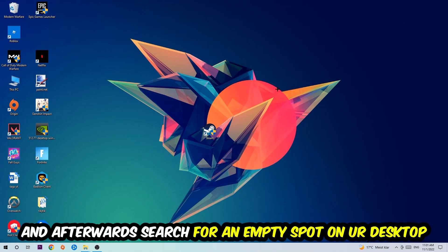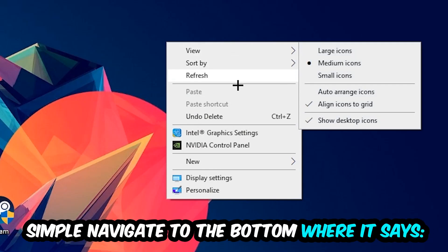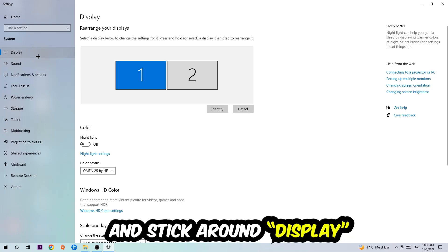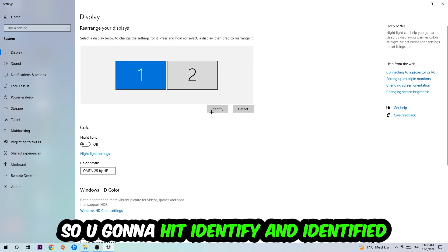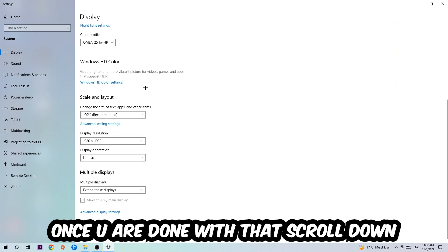Once you're finished, close the Task Manager. Then find an empty spot on your desktop, right-click, and navigate to the bottom where it says Display Settings. Hit that, stay on the Display tab, and identify which monitor is your main monitor — this applies if you have more than one. Hit Identify to do that.